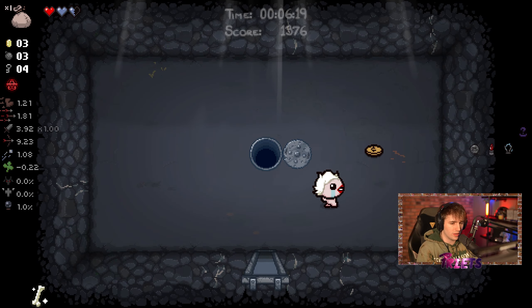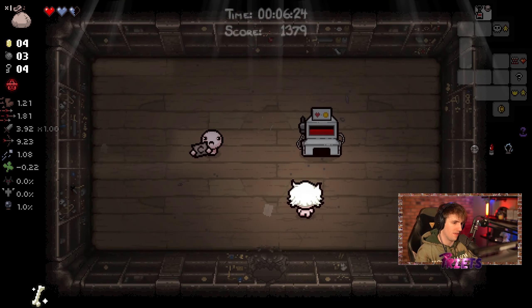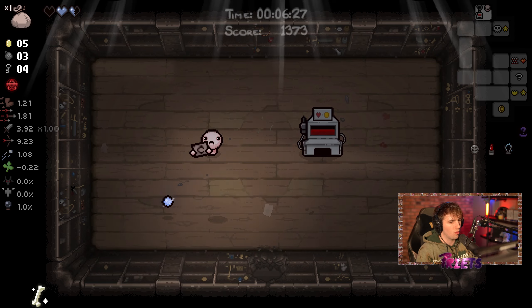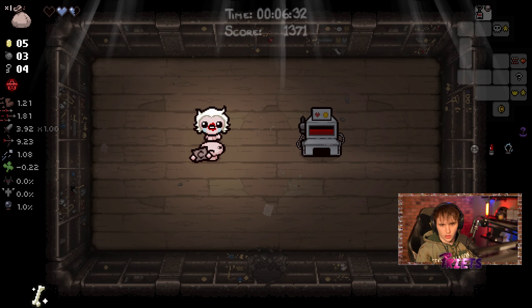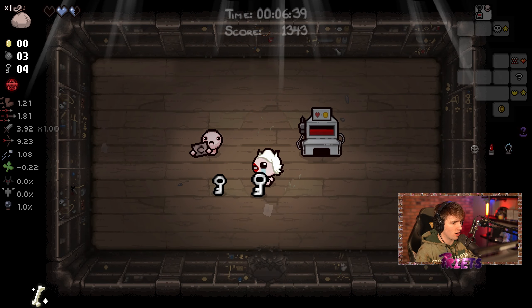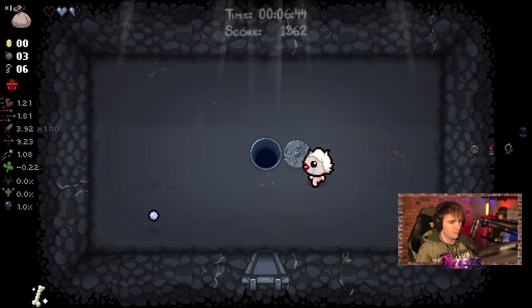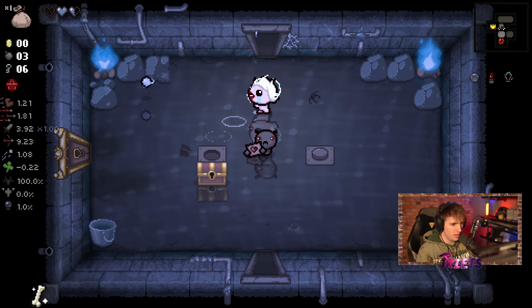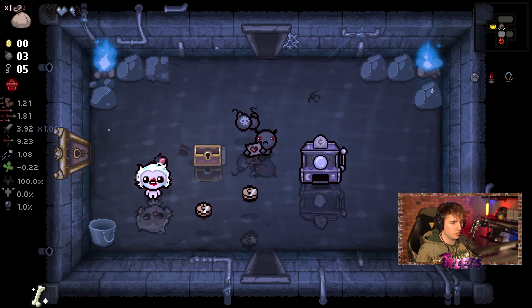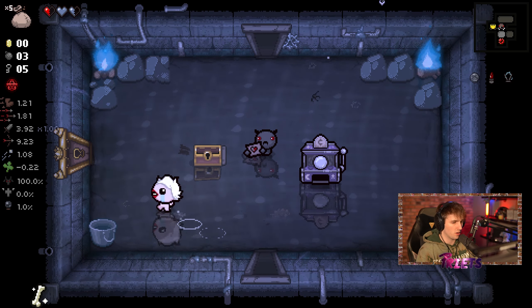Another way the bag works is every single consumable has a tier or value to it. Pennies are worth like one point, rotten hearts are worth one point, but soul hearts are worth like three points. Black hearts give you a higher chance of making something that's a devil deal item. Eternal hearts give you a chance of getting an angel deal item. Bone hearts give you something that's a secret room item. Bombs are worth like two points — it's a very fun little setup.